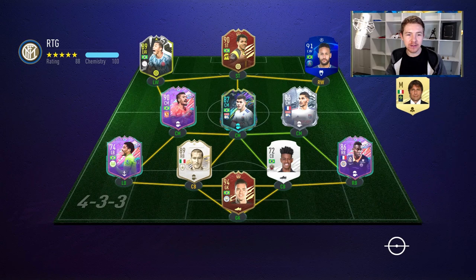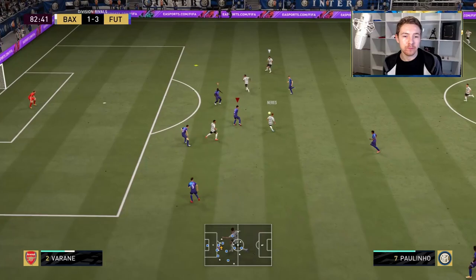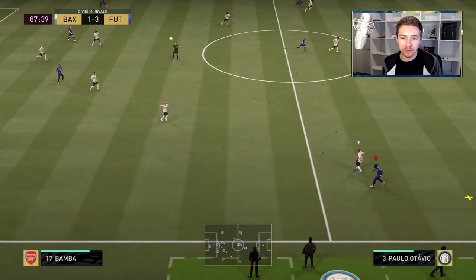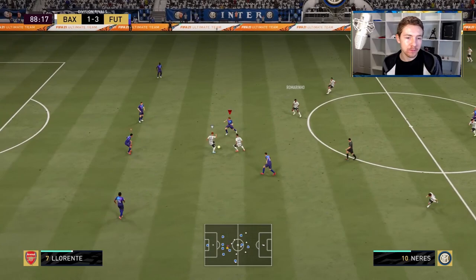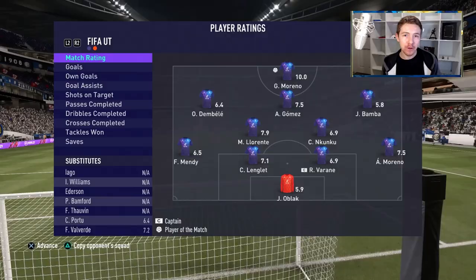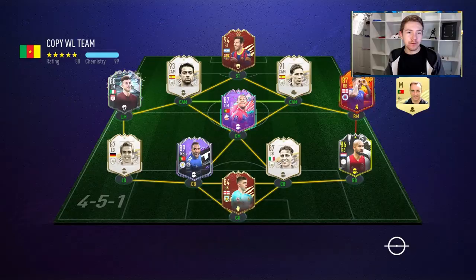In this one, Oblak is going to be trying to keep a clean sheet against Neymar and Team of the Season Romarino, who is absolutely brilliant. There's an easy shot there for Oblak to collect. Interesting shot type there — I feel like I could have saved that. Not the best outing from Oblak in that game; did make a couple of saves, but the goals conceded — there's not too much you could do about them, to be fair.